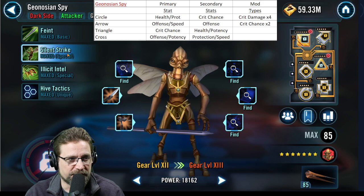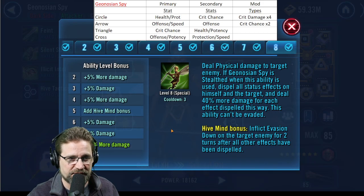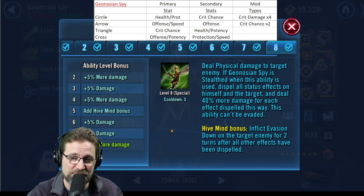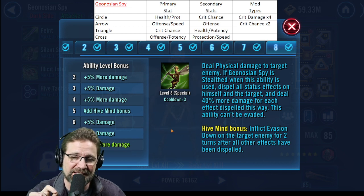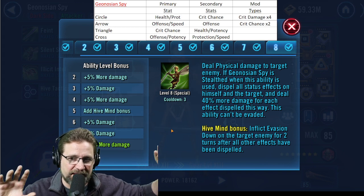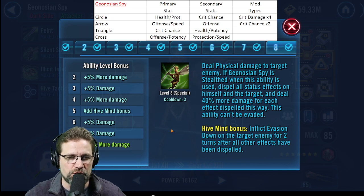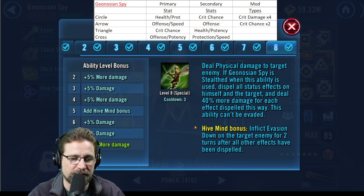Silent Strike is his big one — deal physical damage to target enemy if Geonosian Spy is in stealth when this ability is used. Keep in mind he'll trick you: if somebody pulls him out of stealth, or if he doesn't crit, he doesn't go into stealth, so he's not going to hit nearly as hard. When this ability is used, it dispels all status effects — debuffs and buffs — on himself and the target, and for each one removed he hits for 40 more damage. This ability cannot be evaded. His Hive Mind bonus inflicts Evasion Down on the target for two turns after all other effects have been dispelled — that is his monster hit.